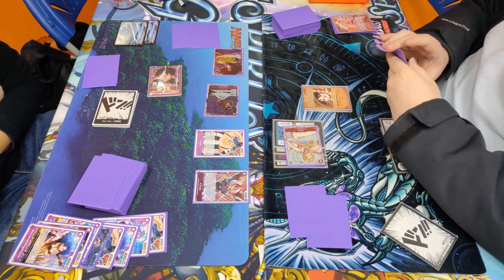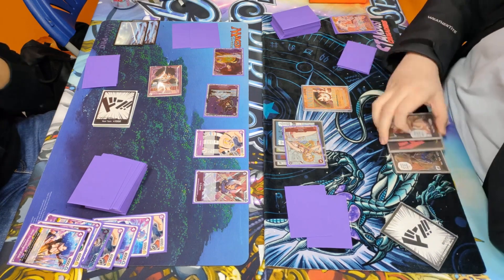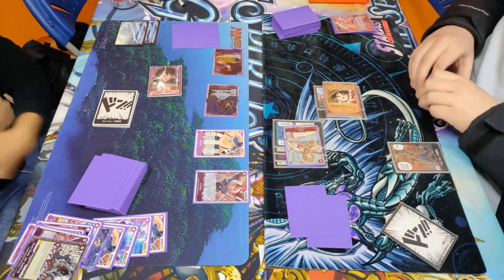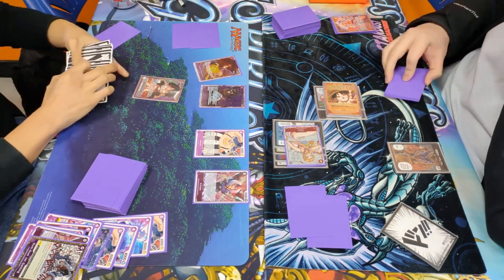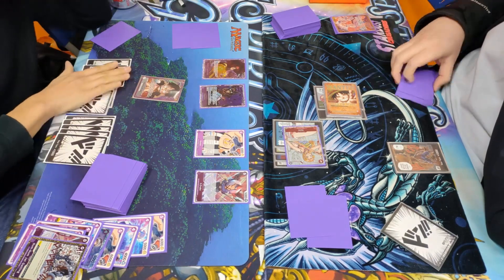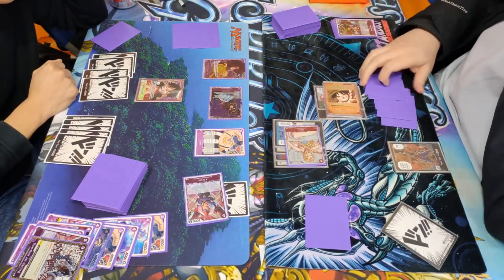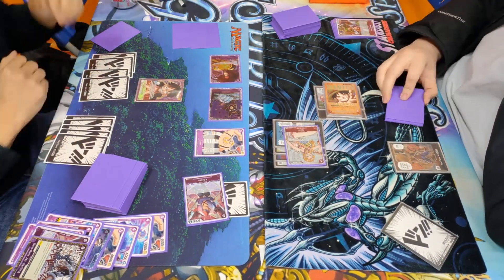We swing 8 into the Kid and he counters with a Gum Gum Jet Gatling. With 1 Don left active, he has about 5 swings available. He swings 5 and we counter for 1, swings 6 and we take it, swings 6 again and we take that too.